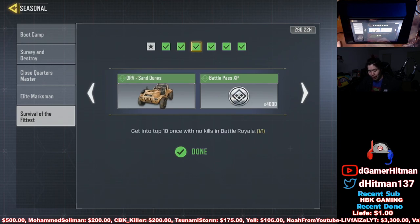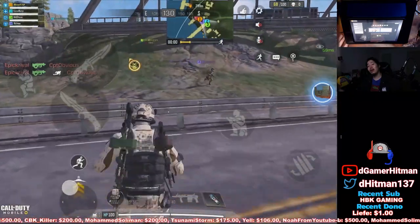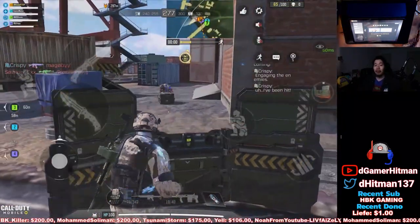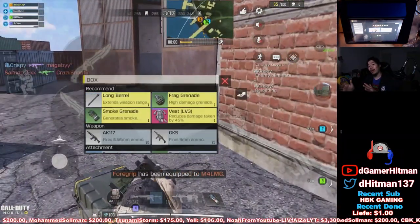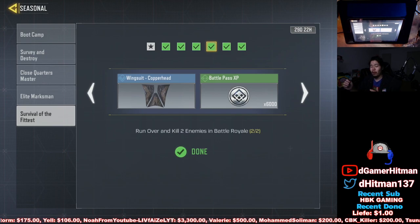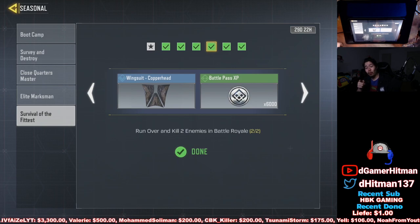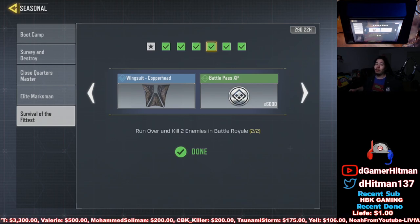Next: get into top 10 with no kills in Battle Royale. This is where you need to play with a friend — I recommend a squad or duo. Just don't kill people. I used the Defender class so I could still help my teammates: run around with them, use the flash to blind enemies so your teammates get the kills while you survive. For the vehicle kill challenge, go in a car, drive around until you see a bot, switch seats, shoot them twice, then run them over and you'll get the kill. This one took me about three games, but if I'd done the shoot-and-run-over method I would have got it in one game.